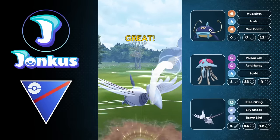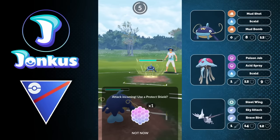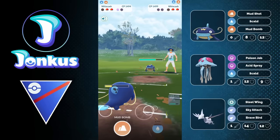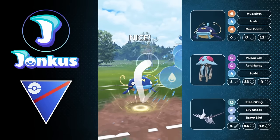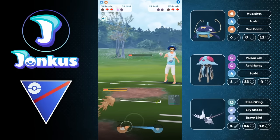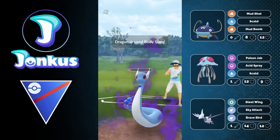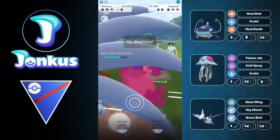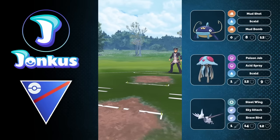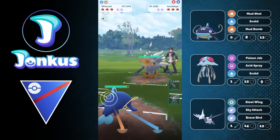Now I go straight for the Brave Bird because they only have one shield. I take the damage but also take the shield from the opponent. I swap into my own Whiskash, take those moves, and don't really care about using shields here — they don't get a debuff either. We go for another Scald and we do get a debuff. The opponent goes back into their Dragon-type Pokémon, but we just go for the full farmdown with Skarmory, getting nice energy. The opponent decides to leave this battle — we would have easily won anyway, so that was smart of them.